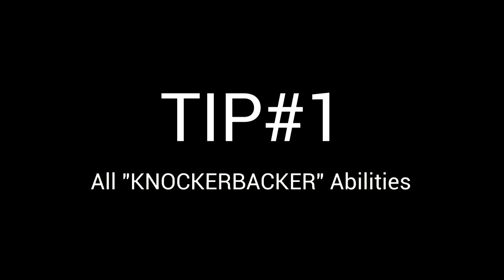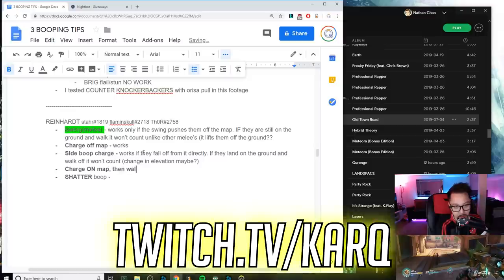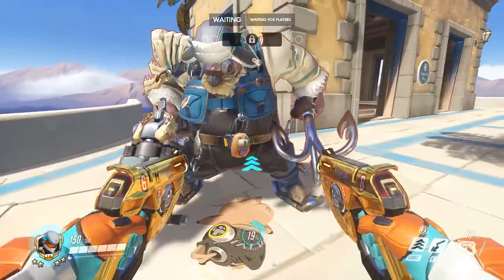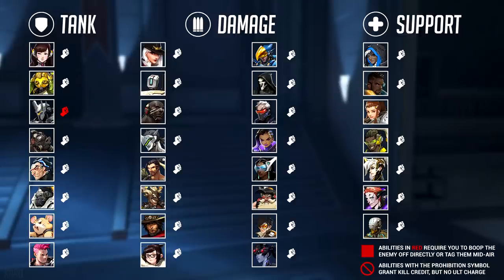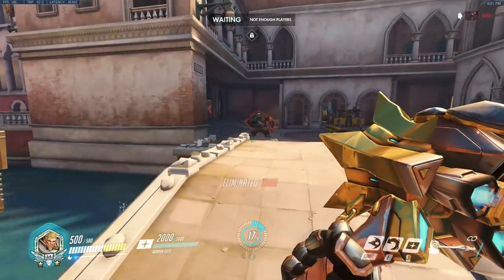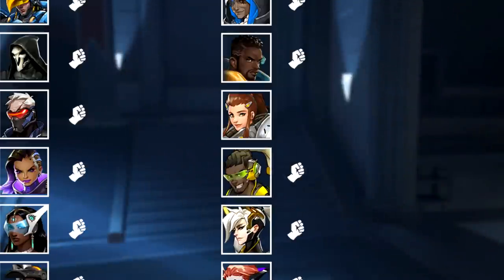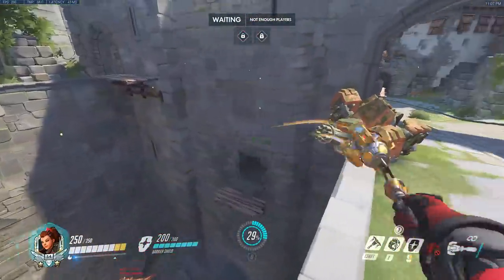Tip number one: a breakdown of all the knocker backer abilities in Overwatch. Let's begin with the common knockback — the melee. If you melee someone, there is a tiny bit of knockback and it will grant you kill credit. However, there are special cases: Reinhardt's melee is his hammer swing and you need to directly boop them off for it to count, unlike the others. And Brigitte's swing does not have the knockback property at all, which was very surprising after testing.